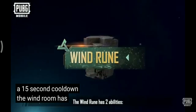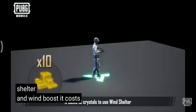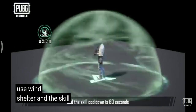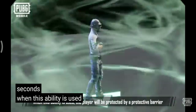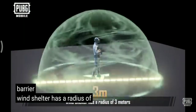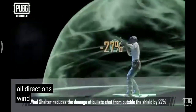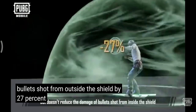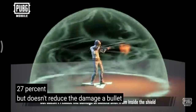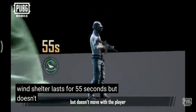The Wind Rune has two abilities: Wind Shelter and Wind Boost. It costs ten crystals to use Wind Shelter, and the skill cooldown is 60 seconds. When this ability is used, the player will be protected by a protective barrier. Wind Shelter has a radius of three meters and is able to protect the player from all directions. It reduces the damage of bullets shot from outside the shield by 27%, but doesn't reduce the damage of bullets shot from inside the shield. Wind Shelter lasts for 55 seconds but doesn't move with the player.